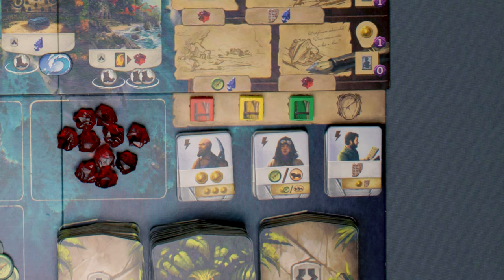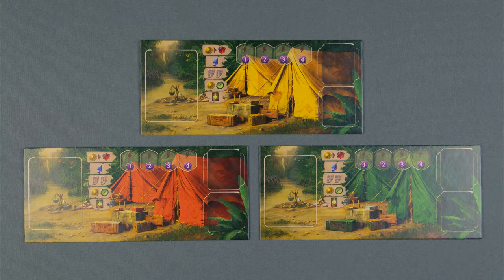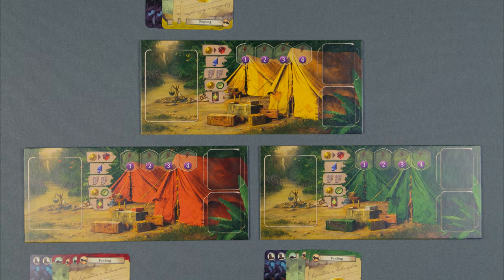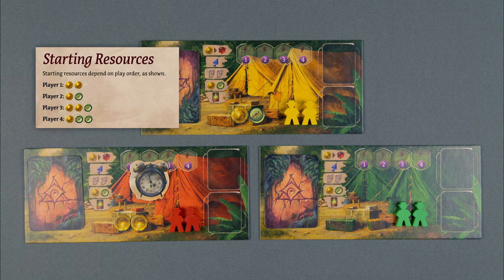Finally, place each player's notebook and magnifying glass at the start of the research track. Give each person a player board and their starting cards, which are 2 funding, 2 exploration, and 2 fear cards. Shuffle them and place them face down, and place your archaeologist meeples on your board. The starting player is the one who most recently visited a place they have never been before. Give them the starting player token, then distribute the starting resources based on turn order.